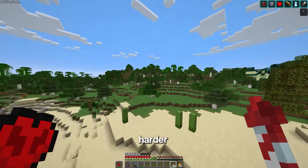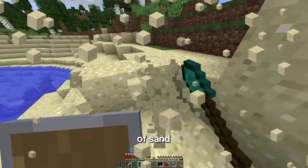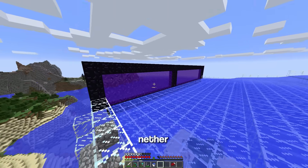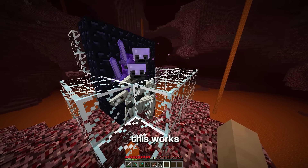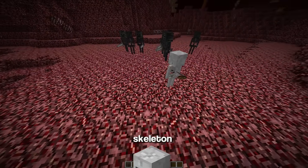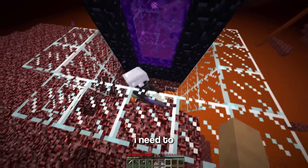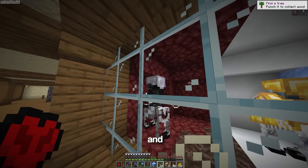The wither skeleton variant is a little harder to obtain. To get it, I need to head to 1.9, collect lots of sand to turn into glass, then build a huge spawning platform with water flowing into nether portals and wait for lightning to strike it. Then I need to enter the nether to activate it. In 1.9, when a skeleton is spawned in the nether, it has a chance of being the wither skeleton. Now I need to transfer them back to the main world and build a cage for both. That's the wither skeleton and stray trapped.